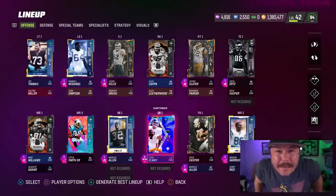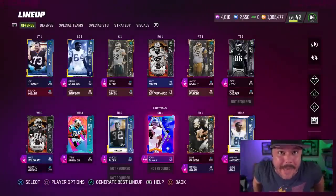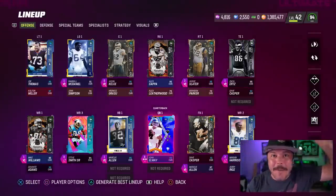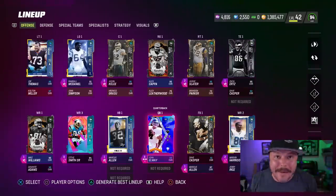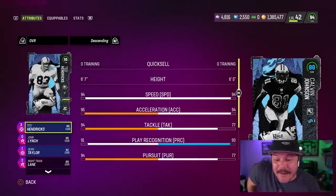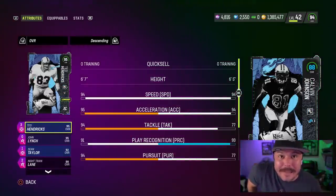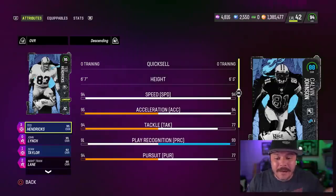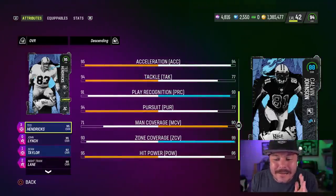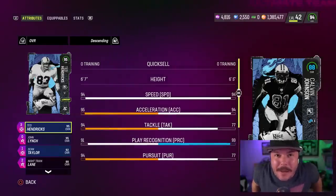I'm taking free safety Calvin Johnson and putting him at running back. Now if you guys have been living under a rock, tomorrow is going to be a massive drop of Ghost of Madden Future, President, and Past players, and there are so many cards I want to get. Unfortunately I don't have a lot of coins. We've got 96 overall Calvin Johnson at running back — 94 speed, 94 acceleration. It doesn't show any of his running or catching stats, but it is Calvin Johnson, six foot five, running the ball for us today.